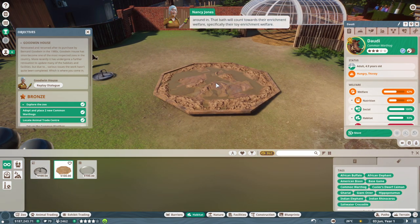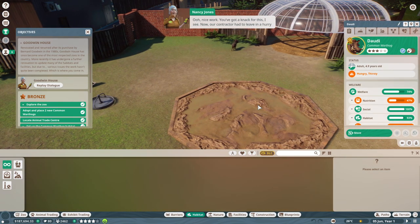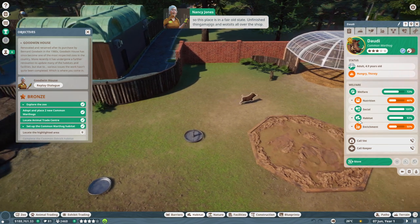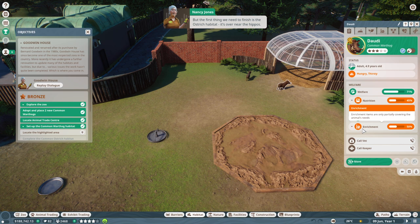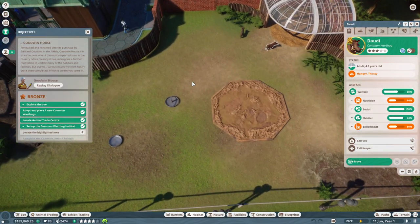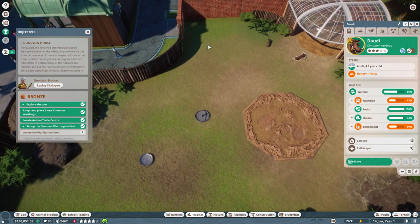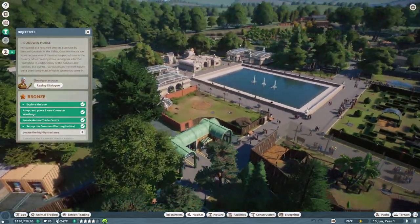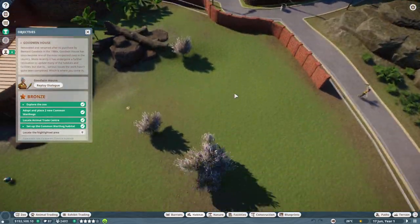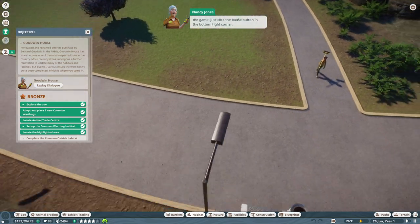We'll need to place a food station and a drinking station. Each animal requires a different type of feeding station — for the warthogs it's a small feeding trough and a water bowl. Animals also require stimulation to keep them happy. Let's add a mud bath for the warthogs to roll around in — that bath will count towards their enrichment welfare, specifically their toy enrichment welfare.